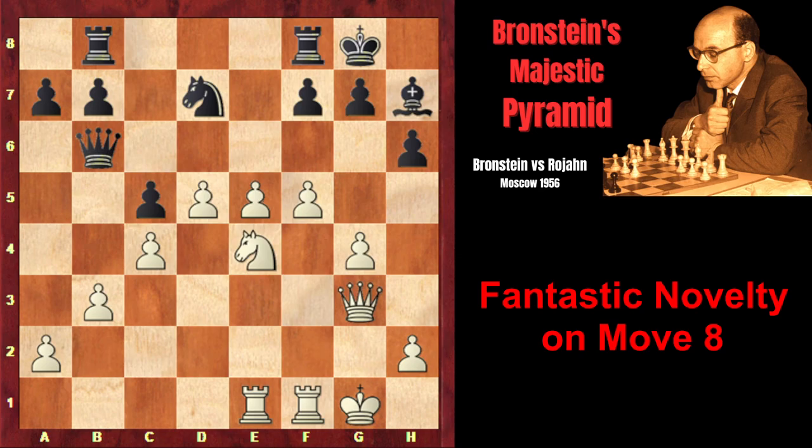Qb6 — now the pawn on e5 is under attack, so Qg3 defends the pawn. Here comes another mistake by black. Black's position is already very bad, but black could have tried to continue the resistance by playing Re8 in order to attack the e5 pawn and hold the position. But instead, black played f6, with the idea of getting control over the e5 square in order to centralize the knight. However, f6 lets Branshteyn advance his pawn further.